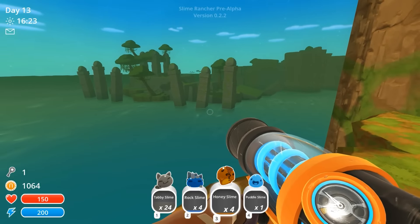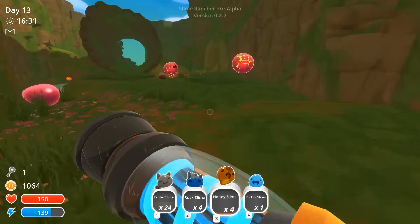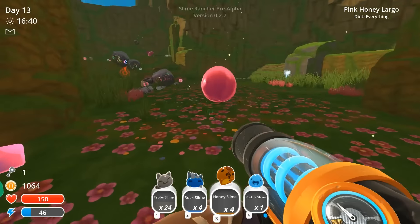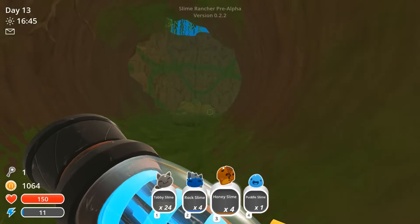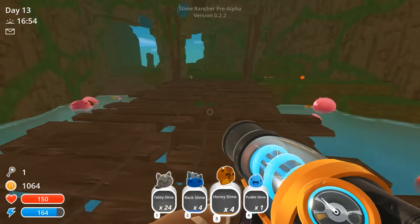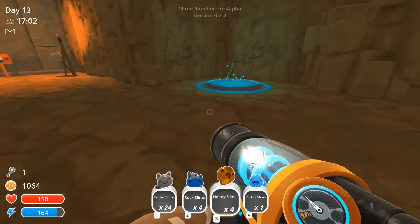I can see something in the distance floating — I want to go over there, but I have so many tabby slimes in my inventory right now. I don't want to lose them by accident. A lot of tar over here — let's just bail, let's just go to the teleporter and put these bad boys where they belong. We want to grow more mint mangoes if possible. Boom slimes, I'm sorry, you're gonna stay in the wild and probably die to the tar, but oh well — just the way the cookie crumbles.